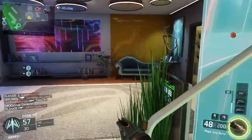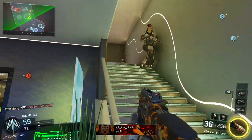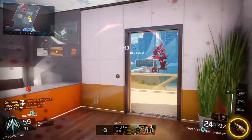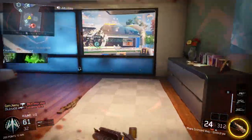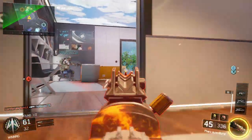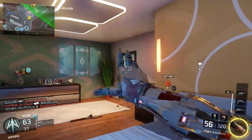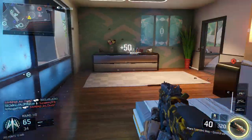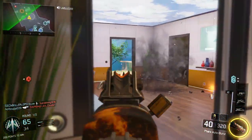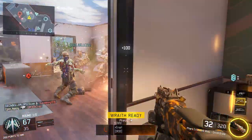I'm rocking the Pharaoh with extended mags and grip, using Flat Jacket and Fast Hands with Scavenger, and then Tac Mask on my third perk. The reason I'm running Scavenger is I was trying to go for the nuclear — build those streaks. One good thing about Scavenger in this game is you replenish concussions and grenades, so you can spam those, throw them across the map, or toss them into a building to check for hit markers.